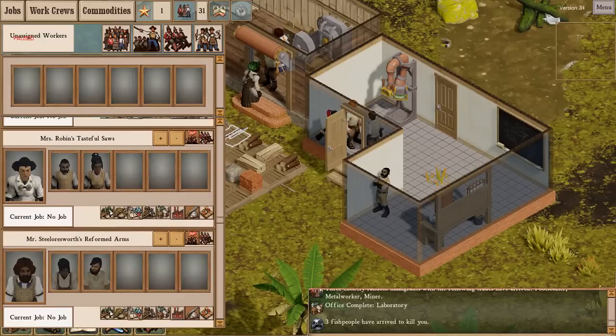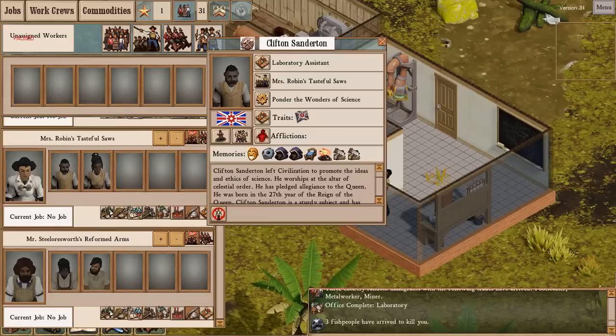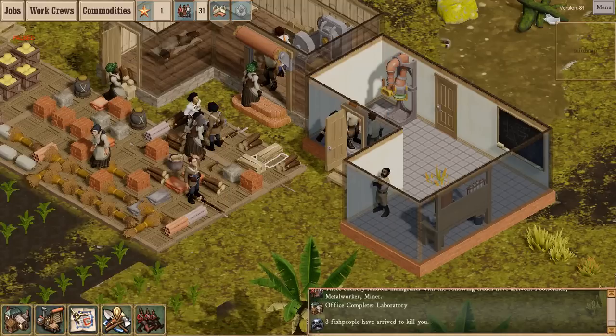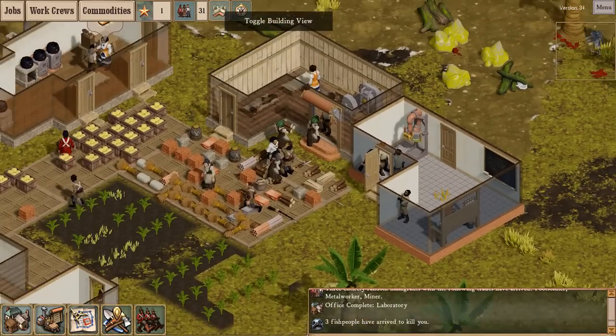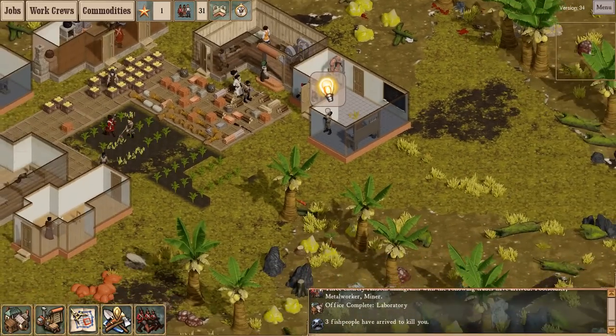Mr. Robin... Mrs. Robin... Tasteful Saws. As you can see, Leola Robin has become a scientist, and he is now a lab assistant. Now they're not going to have much to do — I have nothing to research. But when I do, the infrastructure will be in place.